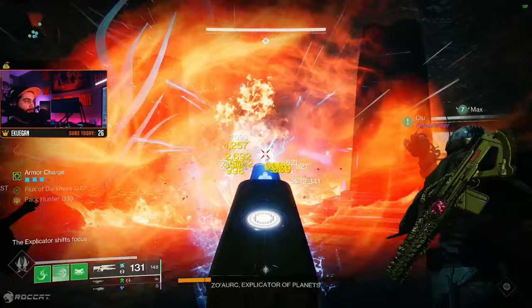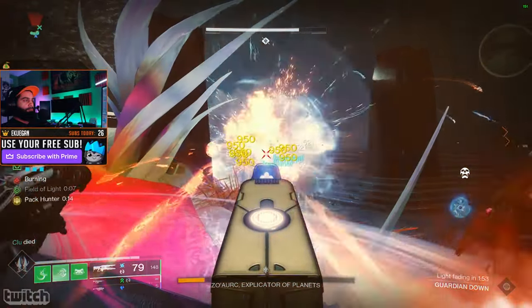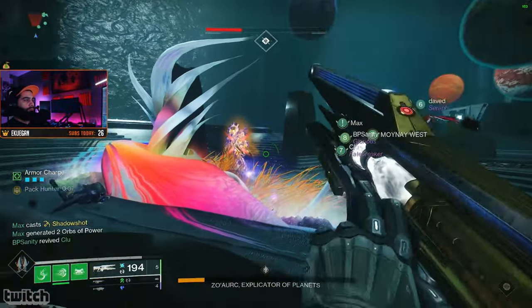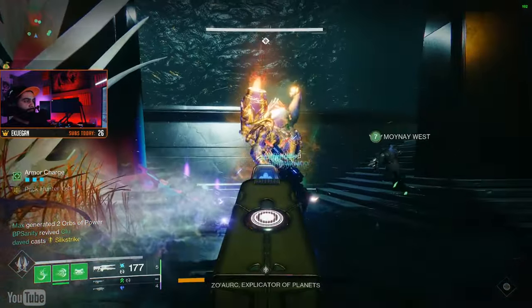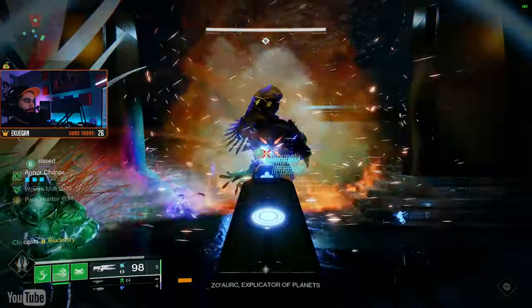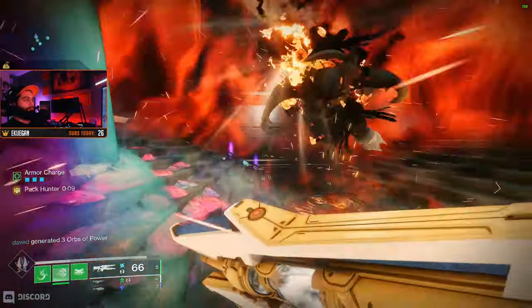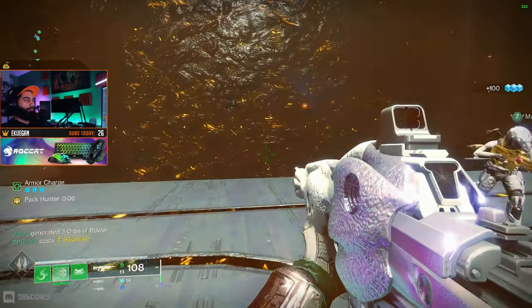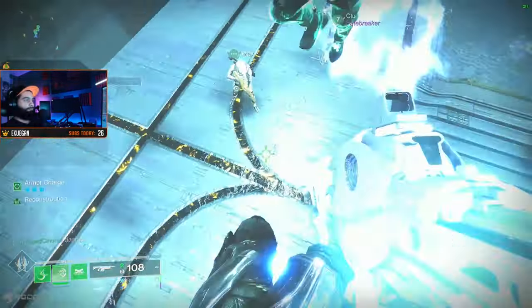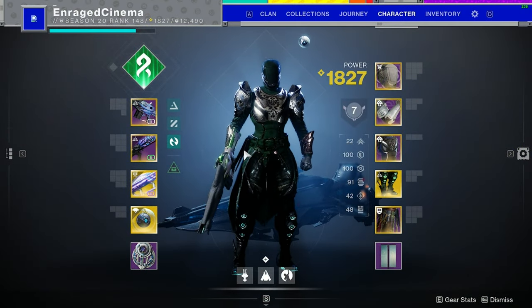Two important things to remember with this subclass: you have Unstoppable built in — just use your class ability to suspend Unstoppable enemies and stun them. You also have Anti-Barrier built in, which is a bit trickier to activate. Get a double or triple kill with your primary weapon to get Unraveling Rounds on your Strand weapon. Unstoppable and Anti-Barrier both built in — very handy.